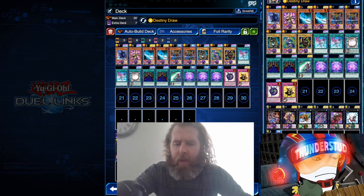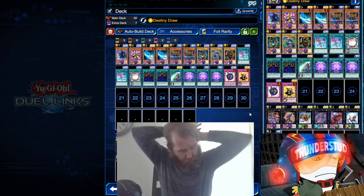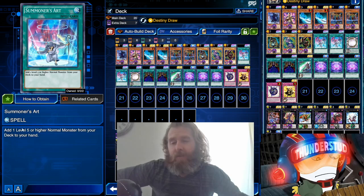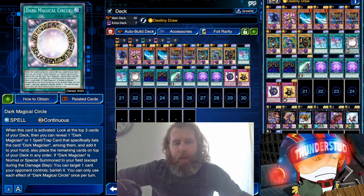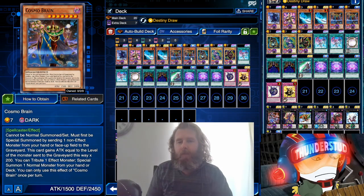Hey guys, Sunderset here, and today we are revisiting a free-to-play Dark Magician deck. A friend of mine who comes back and forth between Duel Links was restarting again and wanted to start a fresh Dark Magician. With the new card Summoner's Art, you can add a Dark Magician — so it's like we have five copies. That makes you less reliant on Dark Magical Circle or Navigation, and we can run more Rods to search those.